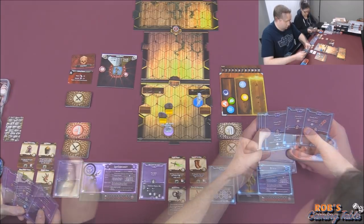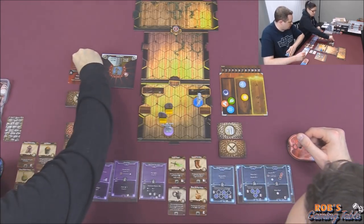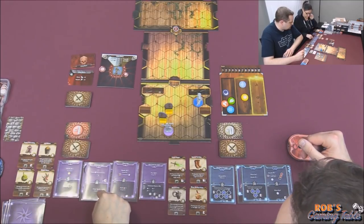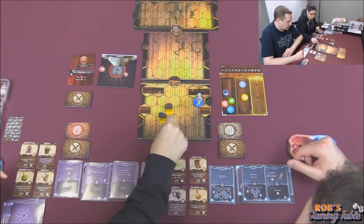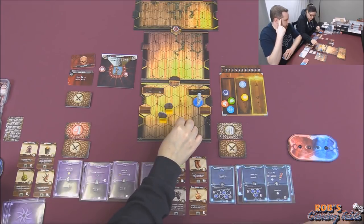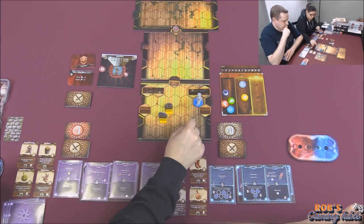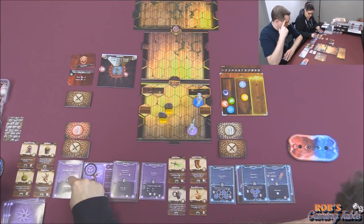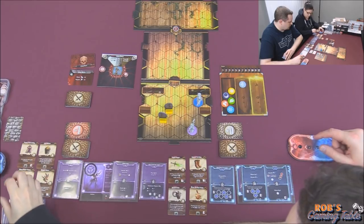Card choosing. Initiative 34 and 7, and 45. I'm first. I'm going to do a move and jump for four — I still need to be in range of three, which is pretty much anywhere in the room. I can't really get behind the obstacles.